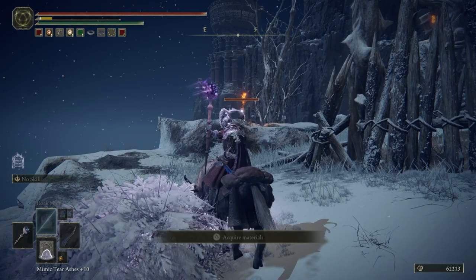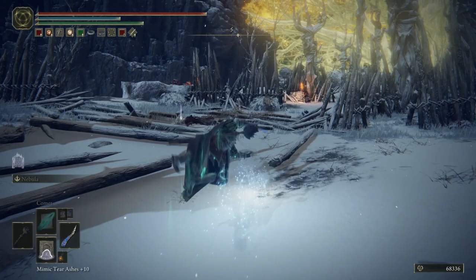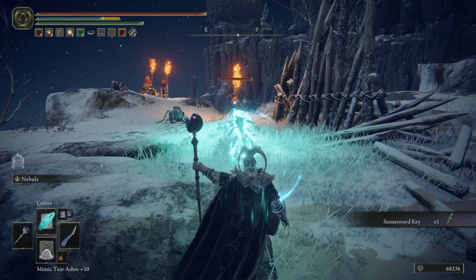Work your way up to the fort you see on the right-hand side here. You can just run past all the enemies if you want, but I'm going to spend some time killing them all so that I can freely loot the area. Just after we beat this big boy, we can get a Stone Sword Key. Now that the area is completely clear, we'll head inside Guardian's Garrison.